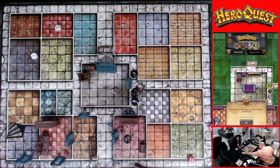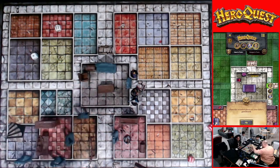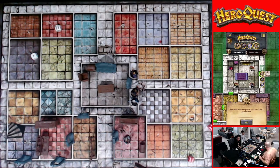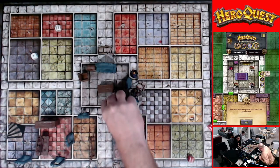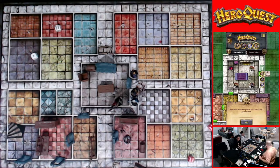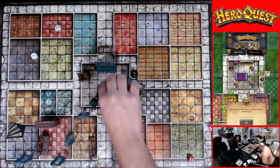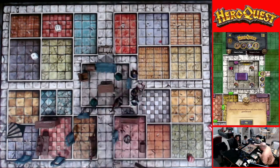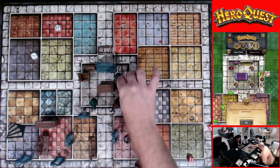We got a fireplace and a big old table right in the middle of the room. I'm sure there's no bad guys — oh, maybe there is! We got another one of those Dread Knights. Oh no, and two Orcs! Okay — our heroes can go past me, yes, but they can't end on you.